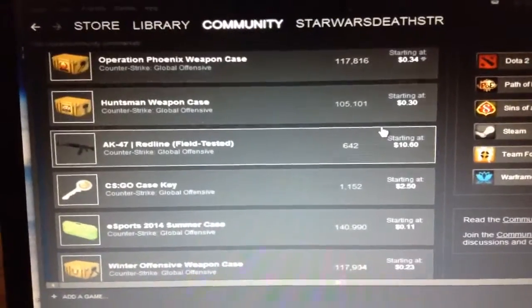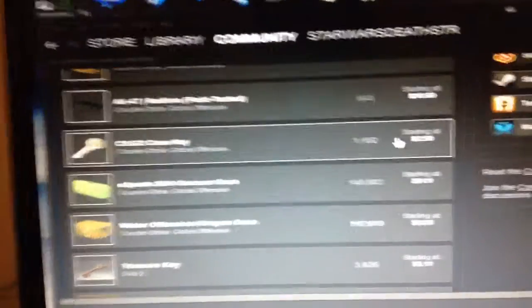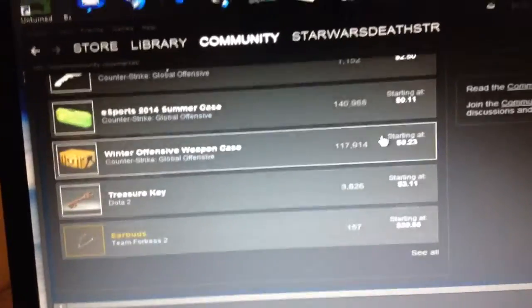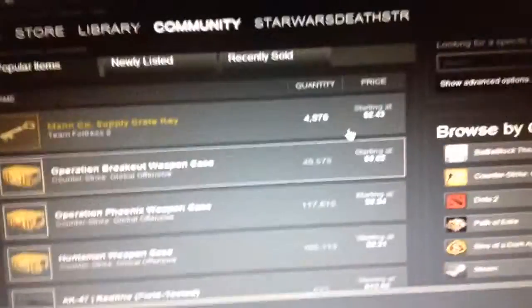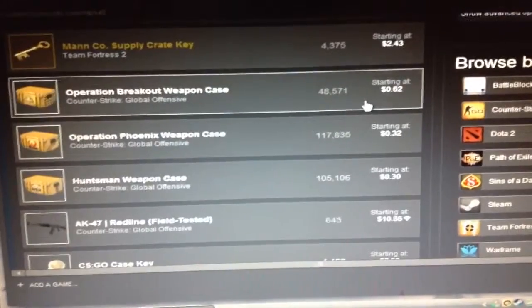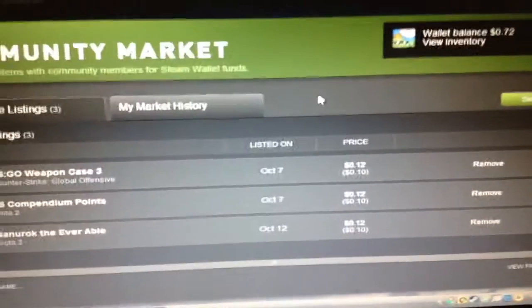I so should have bought that AK-47 Red Line when it was $5 — it's $10 now. Some of these things are investments and some of them are not. You've got to buy from the front page because they can go up in price and down in price. Always a good time to sell when it's more money than what you bought it for.